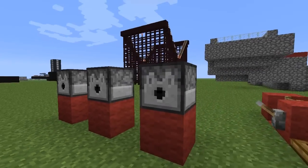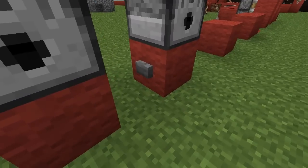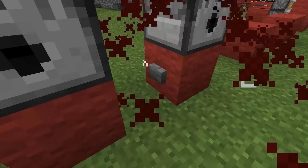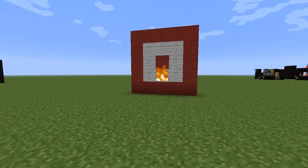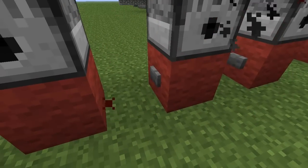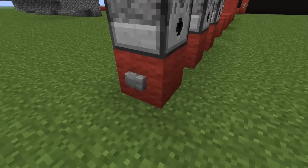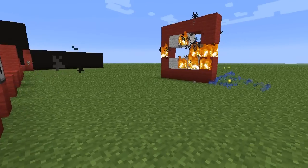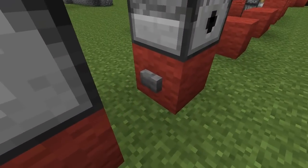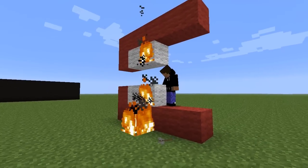Right now we're going to show you the basics of dispensers. There's a target right there - dispenser one shoots fire, that's what happens when you take flint. There's another one that shoots an arrow, and that one shoots a potion - look, it's an XP potion. It's a very simple use for them.